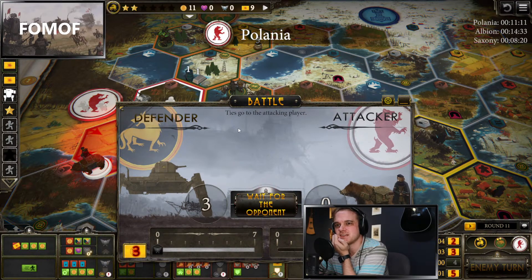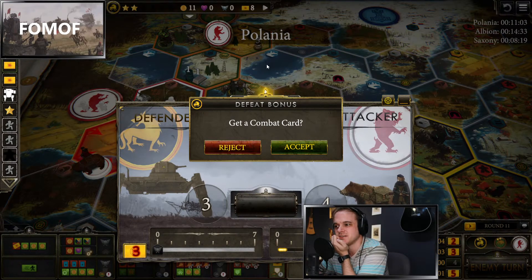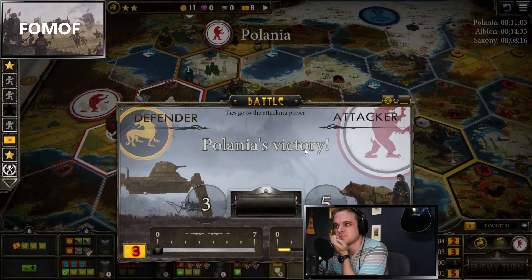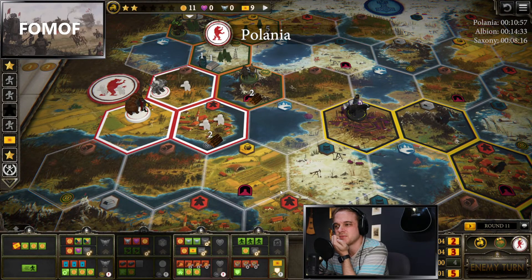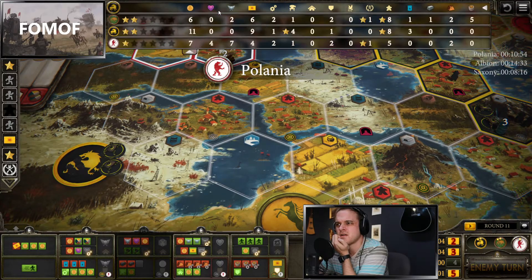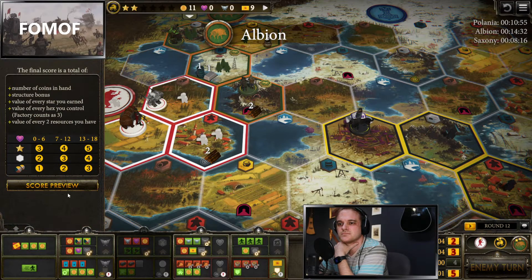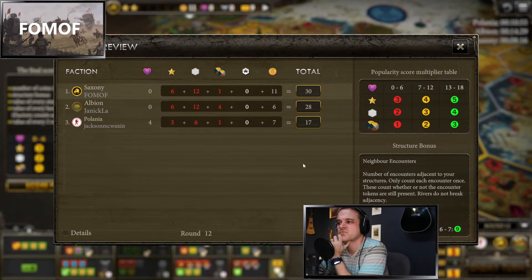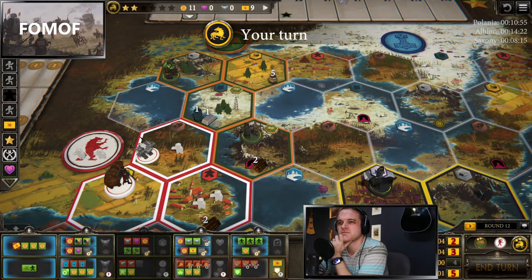Another three just in case Polonia gets greedy and throws a two — probably not going to happen. Eight power and a five card, they're going to ensure a win here. We get a three right back. Polonia has no economy right now. We've got the most coin, the most territory, and we're barely ahead of Albion.